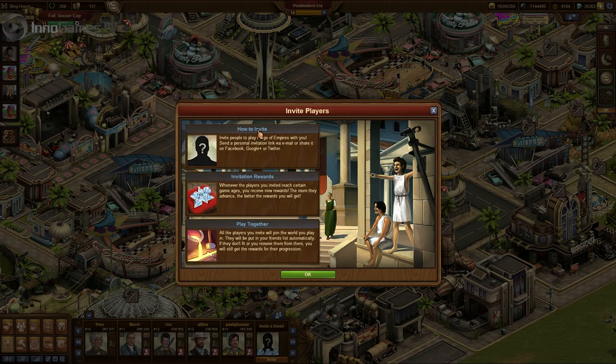Make sure your buddy system is in place. Game designer Pear explains how to use the friend invite in Forge of Empires. Time for community questions! Marcel deals with Grepolis players who have suppressing issues.